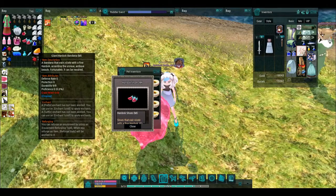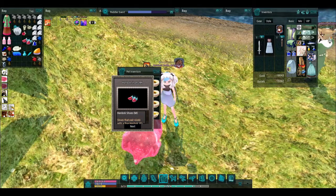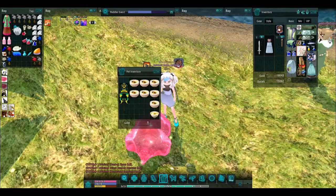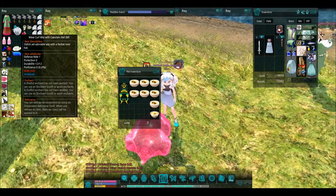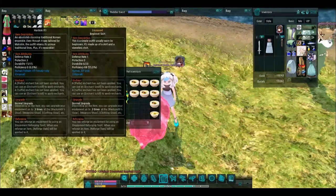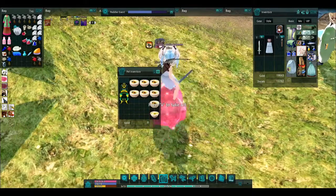The Giant Hanbok Bandana for male. And last but not least, we got Homestead Eggplant Seeds. So let's look through these items real quick — we got the Wavy Curl with Captain Hat and the Hanbok for female. Let's go and look up what these items sell for.